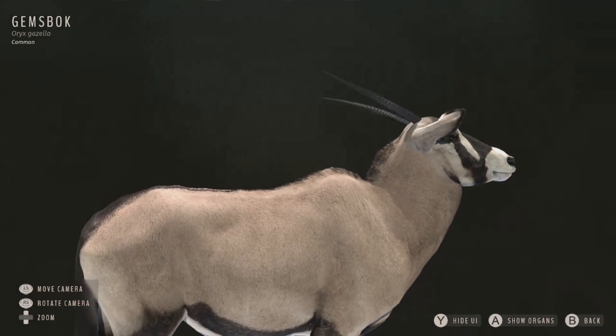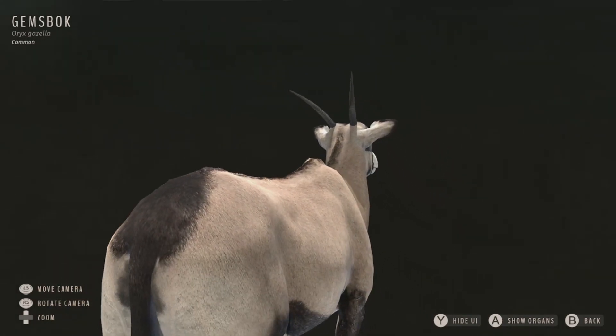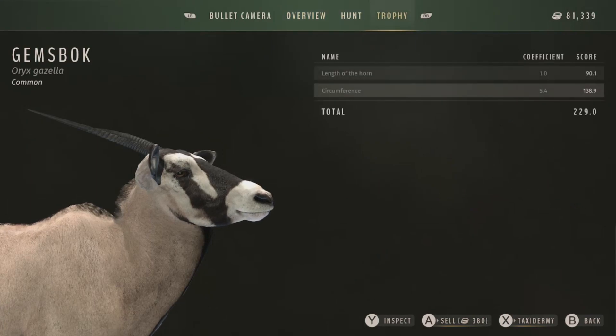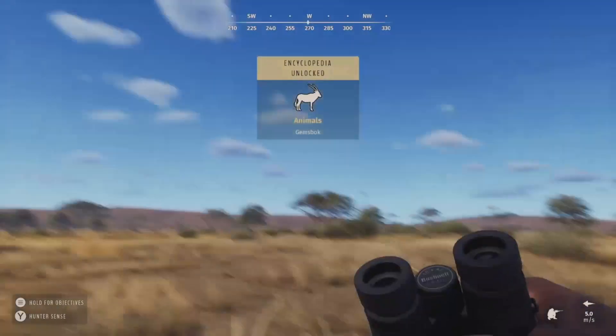The gemsbok also look really good. That's another species where I really want to see what the five-star looks like. Total score 229 - let's get him sold.